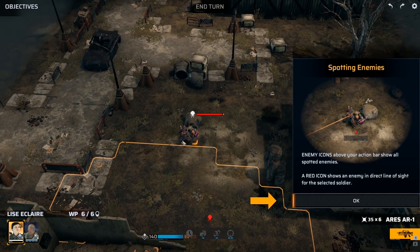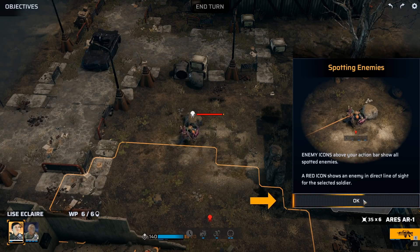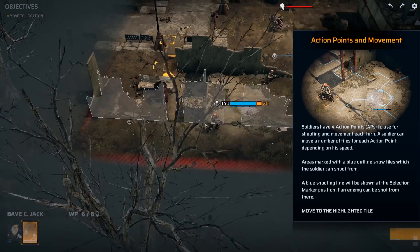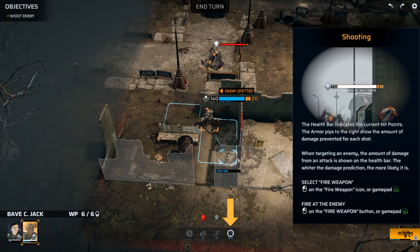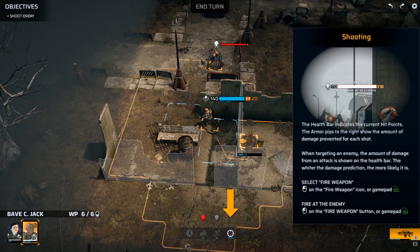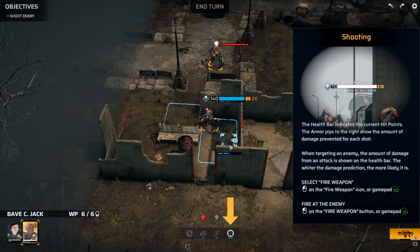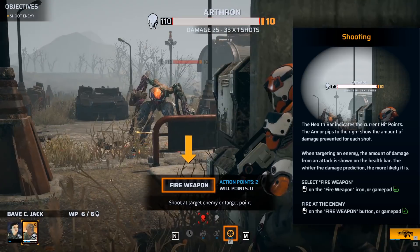We have a lot of them. Health bar indicates the current hit points. Armor pips to the right show the amount of damage prevented from each shot. When targeting an enemy, the amount of damage from an attack is shown on the health bar. The wider the damage prediction, the more likely it is. Select fire, fire at the enemy.